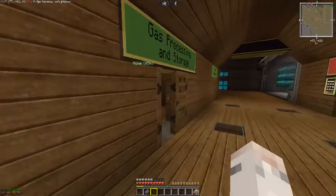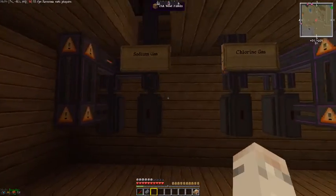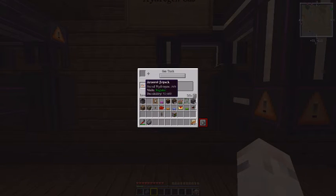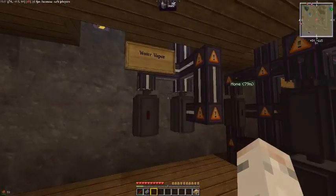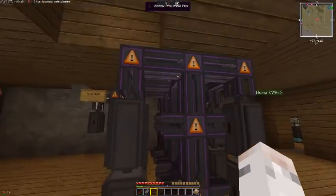We've got gas processing storage: hydrogen chloride, sodium gas, chlorine gas, hydrogen gas — we'll top that up while I'm doing this — oxygen, water vapor, sulfur trioxide, and sulfuric acid.